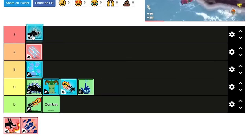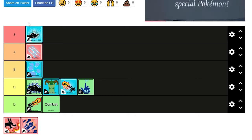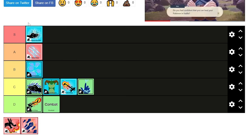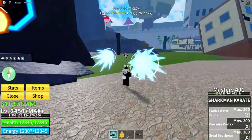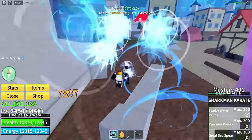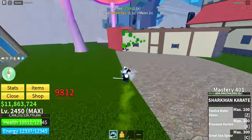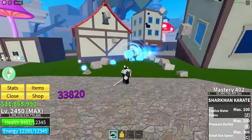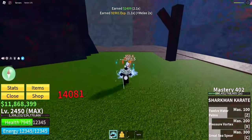Next is Sharkman Karate. Personally this deserves S tier, purely on the fact that the M1s are God tier. They are so broken — you just don't stop punching, and it literally has no cooldown. The abilities are a bit mid though. The Z ability is a good dash. The C ability knocks enemies too far away, making it not viable for grouping. Overall, based purely on M1s it deserves S tier, but the abilities drag it down a little.